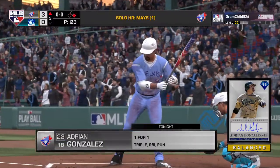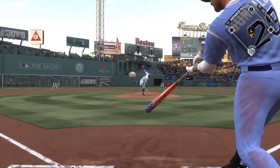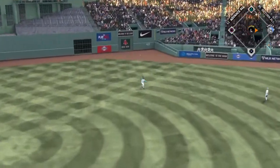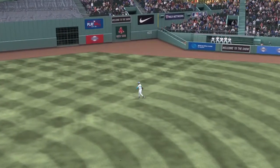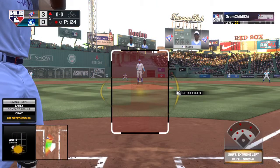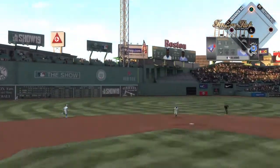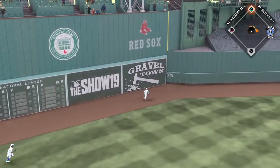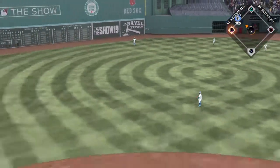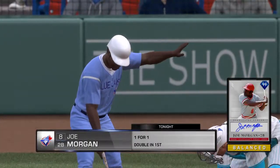Adrian Gonzalez at the plate — it was an RBI triple for him in his first at-bat. High fly ball out to straightaway center — Griffey waits on it. One away. Vladimir Guerrero is digging in — one run in and one gone so far this inning. A swing and a drive sent out toward the gap — and it's off the Green Monster. Around second, on his way to third — and he'll get in there at third, just missing a home run but settling for a triple.